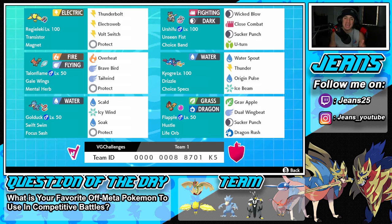Getting started with the team: in the top left corner is Regilecki — this Pokemon is so broken in this game. Super fast, has speed control, Transistor ability, Magnet as item, and Thunderbolt, E-Web, Bolt, and Protect for its moveset. Right next to it is Urshifu, one of the best back-end Pokemon for any team in this game. It has Unseen Fist, is rocking Choice Band, with Wicked Blow, Close Combat, Sucker Punch for priority, and U-Turn to pivot out.